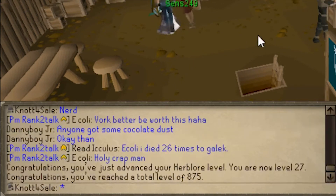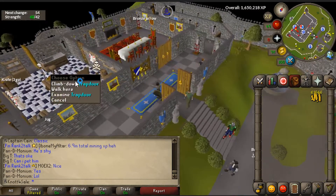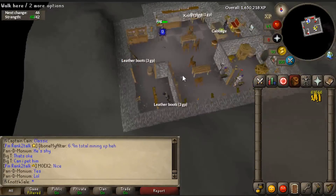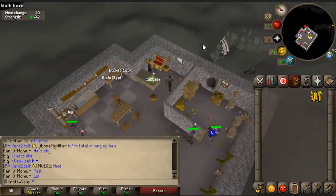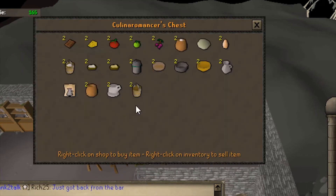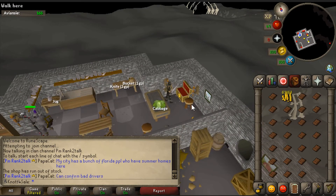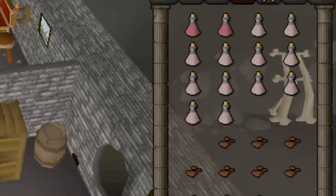27 herblore coming in strong, 875 total. A sneaky teleport to Lumbridge so I can buy some more chocolate dust. I haven't progressed far in Recipe for Disaster so I can only buy two per chest. Going to hop around a bit and get a few inventories of chocolate dust. Holy shit - did it without getting locked out once! A whole inventory of chocolate bars, let's mush them up.